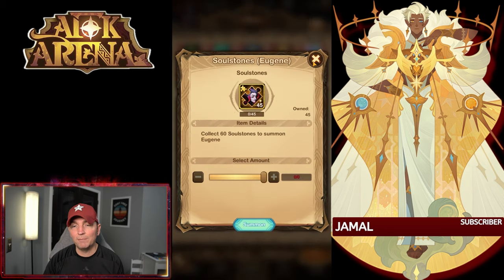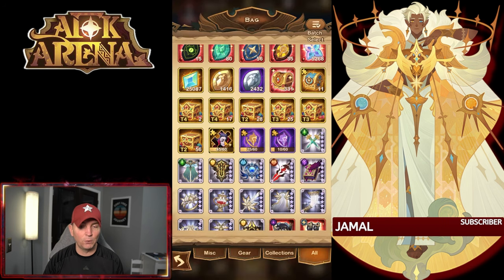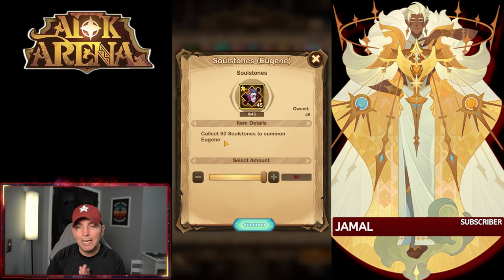We have Eugene — we need one more fragment and we'll have another full copy. One thing to note with Eugene is there's another event coming up, the Magician's Hat, through which you'll be able to get one more full copy of the awakened version of Eugene. That means we could already have him built at Mythic. That one will give us one copy, and then we'll have the guild store reset in a couple of days to get another copy.